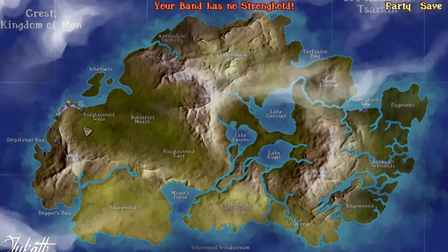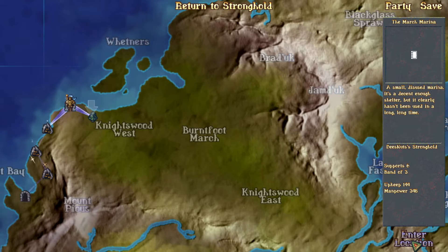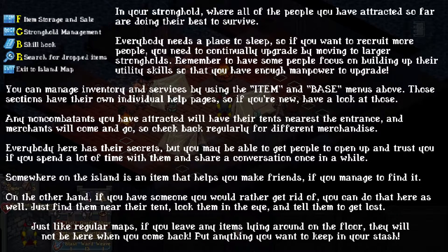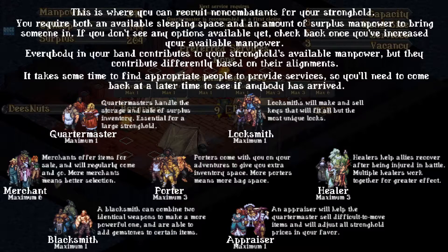And now we can have a base. Claim the stronghold! We now have the stronghold! We can hire quartermasters, merchants, porters, appraisers and healers, and other provisions as well.